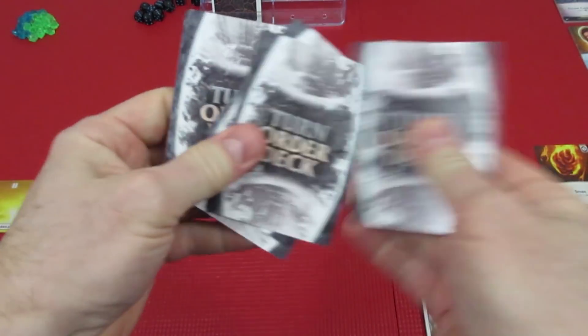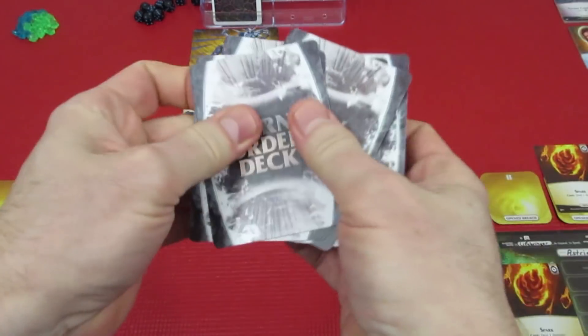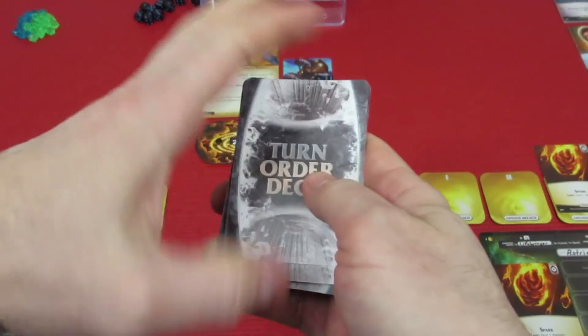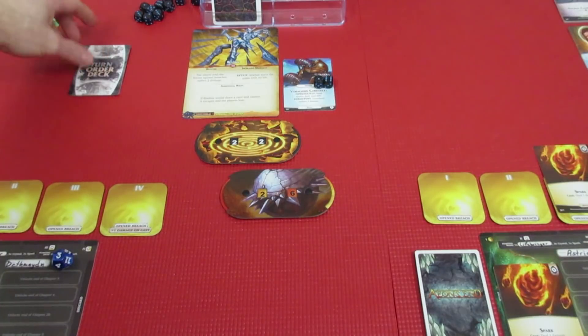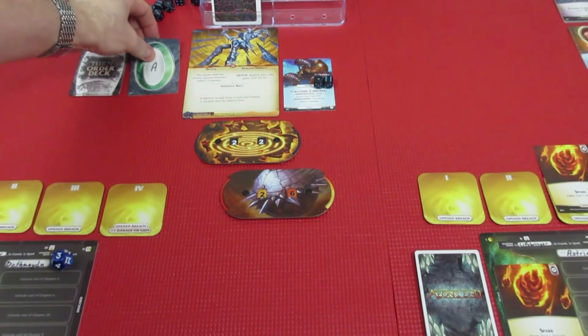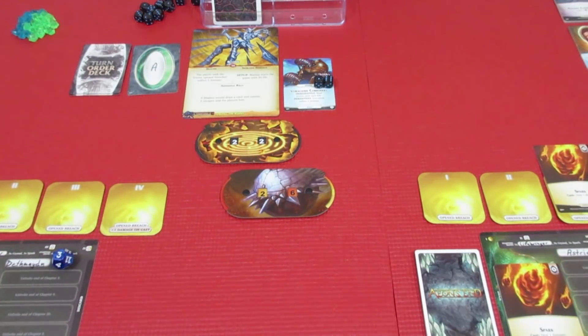I just do one turn an episode — I know they're a little bit short sometimes, but that's all the time I have at the moment. We're going to be doing one round. Astrea is up first, so let's go over to her area and have her take her turn.